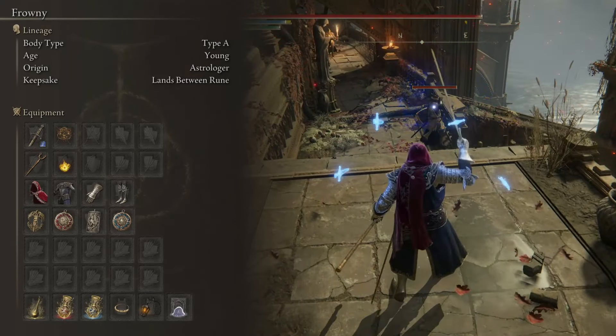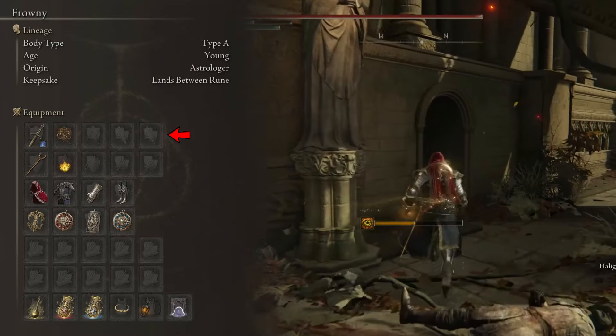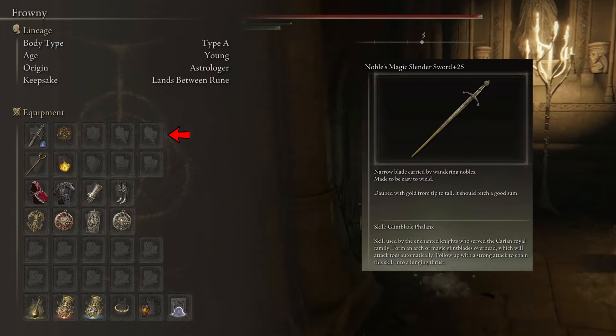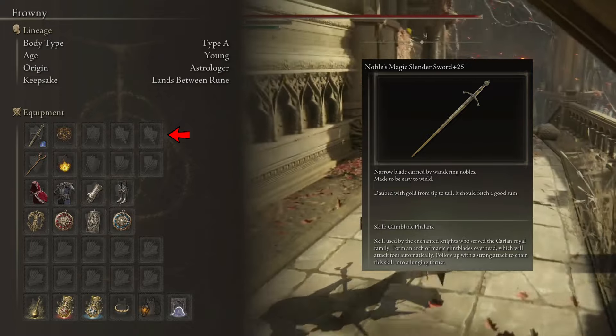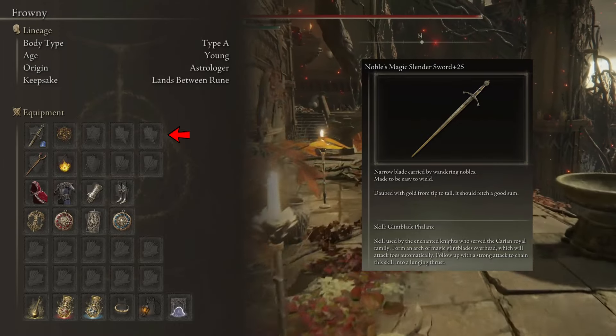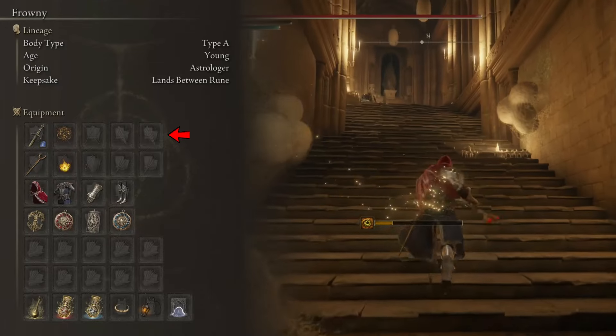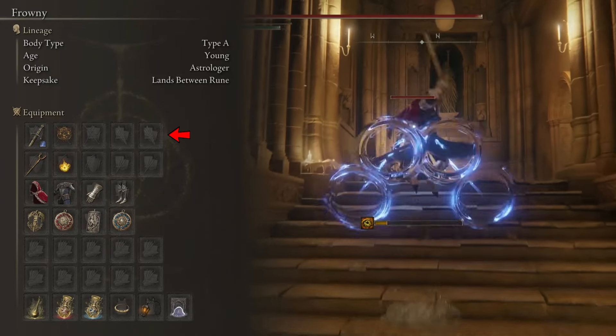Moving on to the equipment, this is the basic layout of the build. I wanted to make a character that could perform both in melee and ranged combat while seamlessly combining sorceries and incantations to obtain different effects. Sometimes we need damage, but other times we want a knockdown or a stance break. This setup lets us use exactly what we need. Starting with the main hand, we will be using the Noble Slender Sword and the Golden Order Seal. The Noble Slender Sword is the absolute perfect weapon for this build, with only 8 Strength and 11 Dexterity requirements, allowing us to use it without spending a single point into stats.